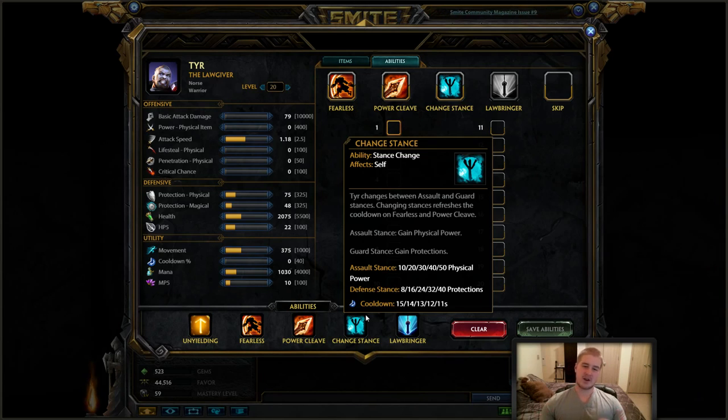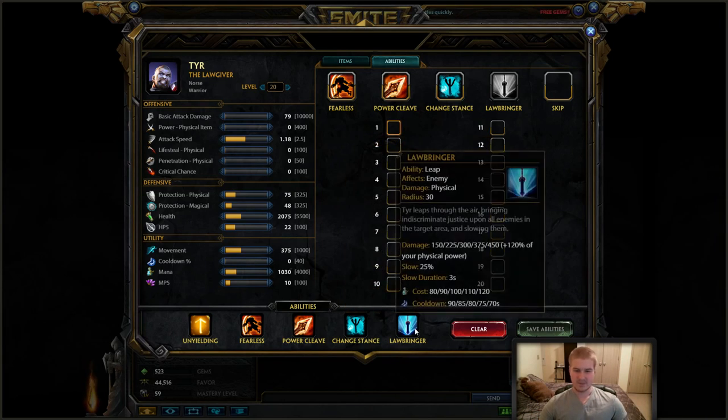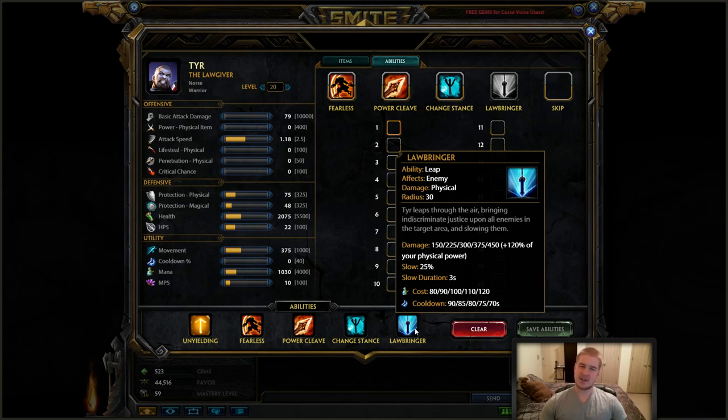Change Stance is the skill you rank up third. In assault stance you gain passive physical power; in defense stance you get protections — really nice for being a tank. You can initiate with the damage and then fall back to defense once they start focusing you. Lawbringer: get a point at level five and generally don't put another point in until your other three skills are maxed. It's a giant leap with a slow on landing, but the slow doesn't increase with rank, so you're better off maxing the other skills first.